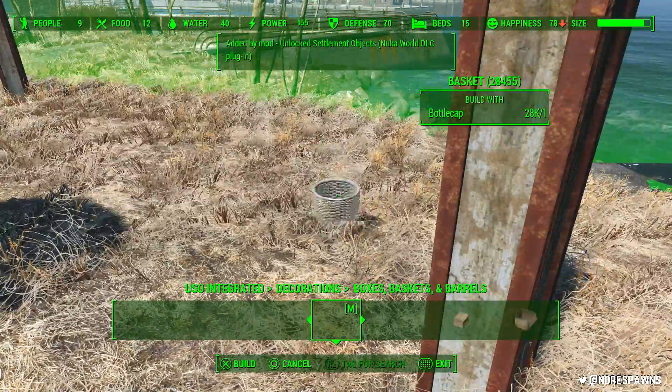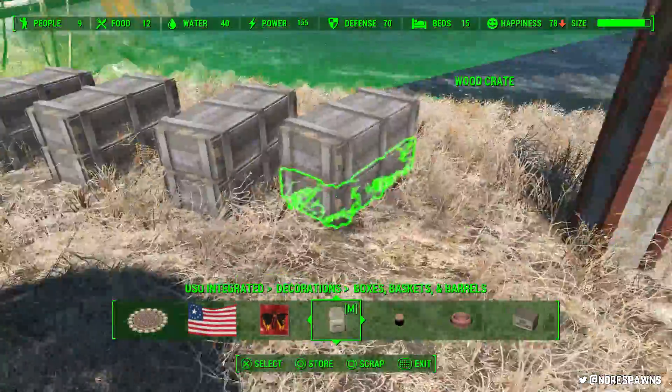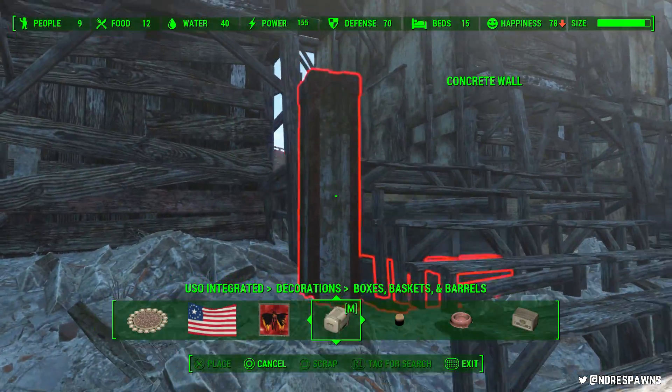This is obviously wooden. I did do this exact same technique, except without the pillar, when I did my last castle. But I didn't have these crates, which are really cool because I can basically just put them underneath and it just kind of makes it look a little bit more supported.